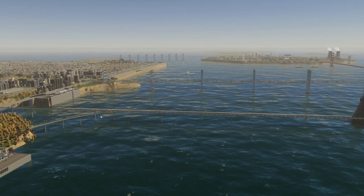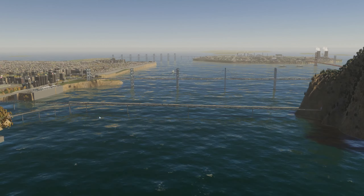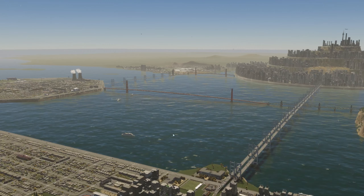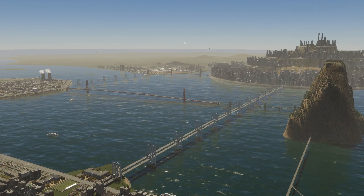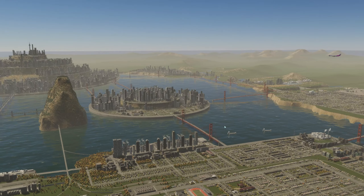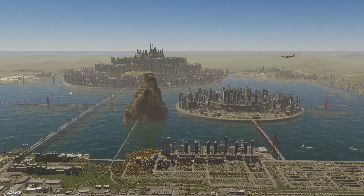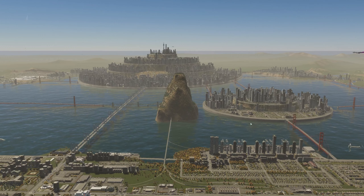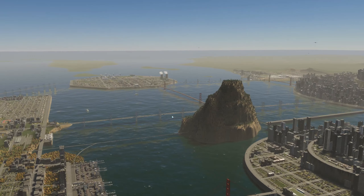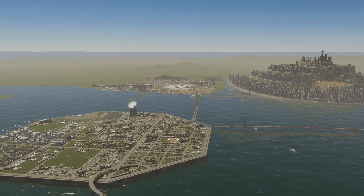One mistake I made is that I built these train tracks too low, so I couldn't build clearance for boats to pass underneath. My ships cannot get from one side to the other — I realized this very late on and didn't want to fix it, so there it is.